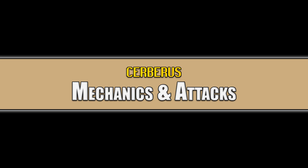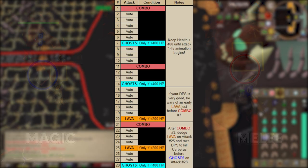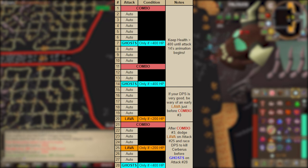For mechanics and attacks, Cerberus uses magic, ranged, and melee — all styles of the combat triangle. The magic attack is a gray ball, the ranged attack is a gray ball with spikes protruding, and the melee attack is a chomp. You will be prayer flicking through these attacks, which is why the prayers may look wrong in screenshots.